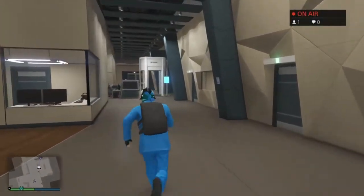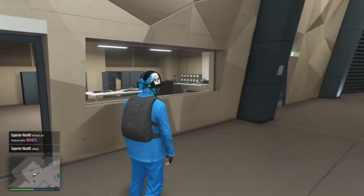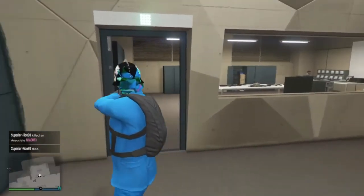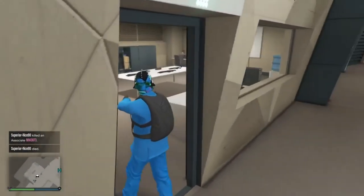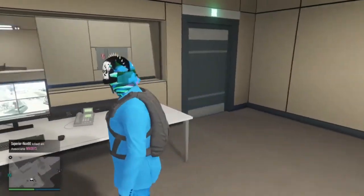What you need is obviously the facility, and you need one of these bad boys — you need to have the security room, which is on sale this week. So if you guys don't have one yet, go grab yourself one.